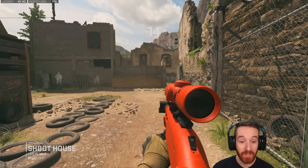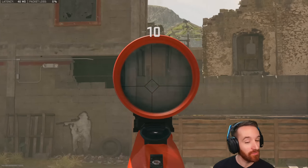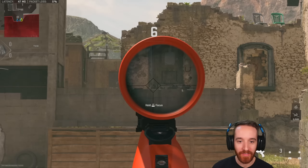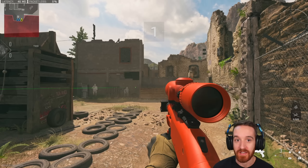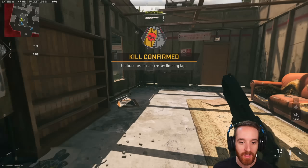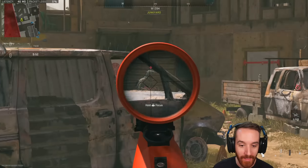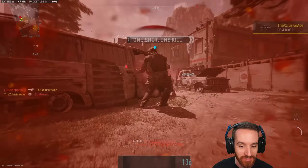Alright guys, here we go, looks like we're getting a match on Shoot House, which I think should be a good map for this. Even though this has a sniper scope, this is not an accurate gun. One thing to keep in mind with slug shotguns — and this includes the explosive rounds — there is some aim down sight spread. It's actually the only class of guns in the game that have this, meaning the shot isn't necessarily going directly where you're aiming.